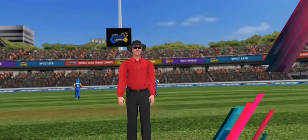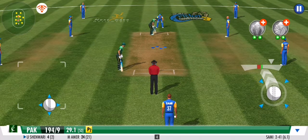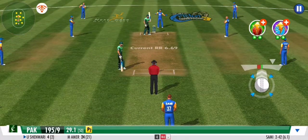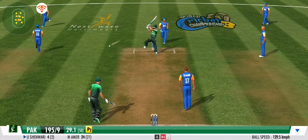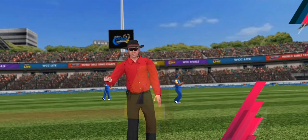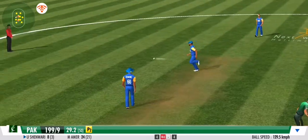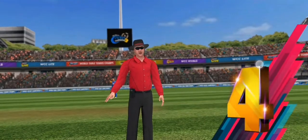No need to run — free hit. That's a poor delivery from the bowler; called wide by the umpire. The batsman didn't want to take any risk there. Slam — and that's four! Using his feet superbly, what a lovely shot. Disappointment from the bowler; he's just not sticking to the game plan here.